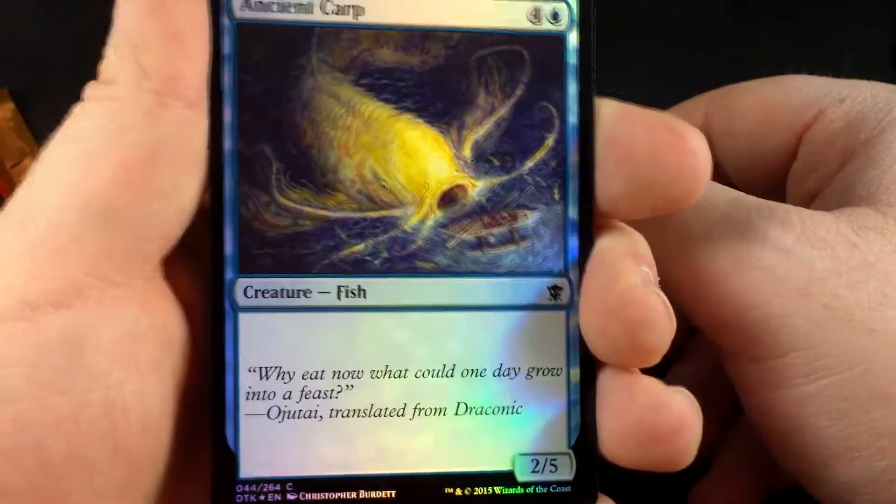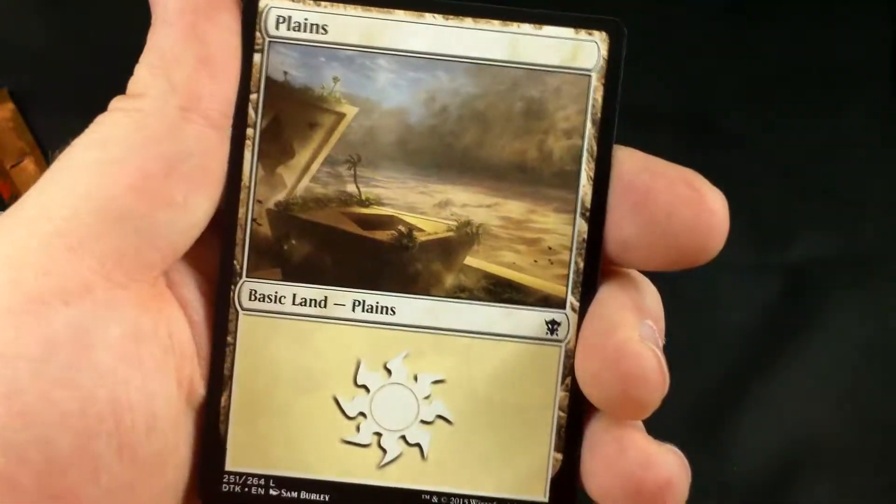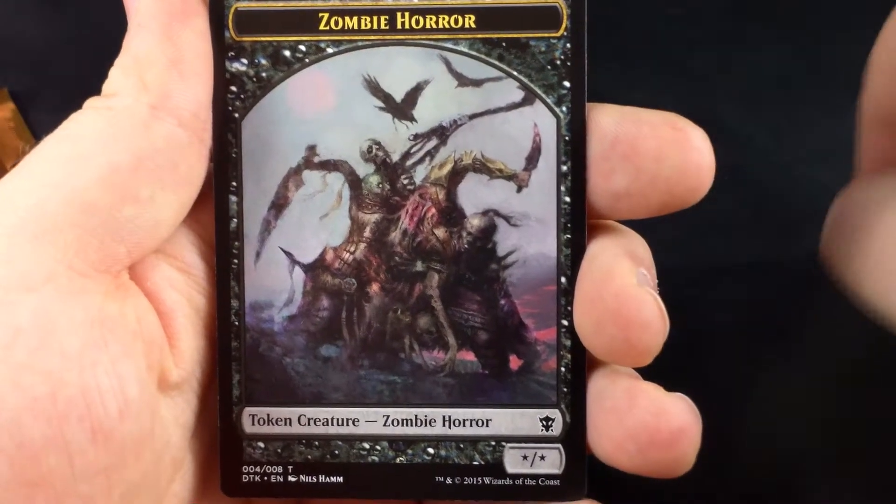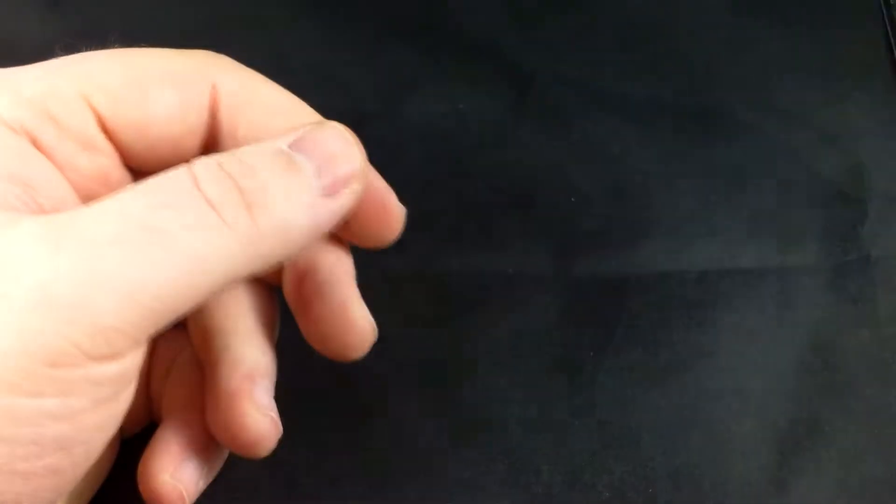We have a foil Ancient Carp — it's a very pretty card. Unfortunately it doesn't really matter. We have a Plains and a zombie horror creature token to go with our Corpse Weft. It's always fun getting the token to match the corresponding card in a pack you just opened.